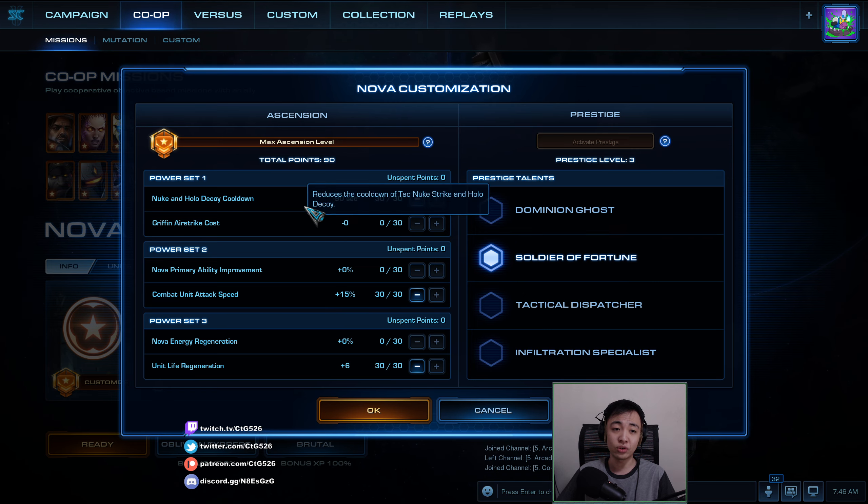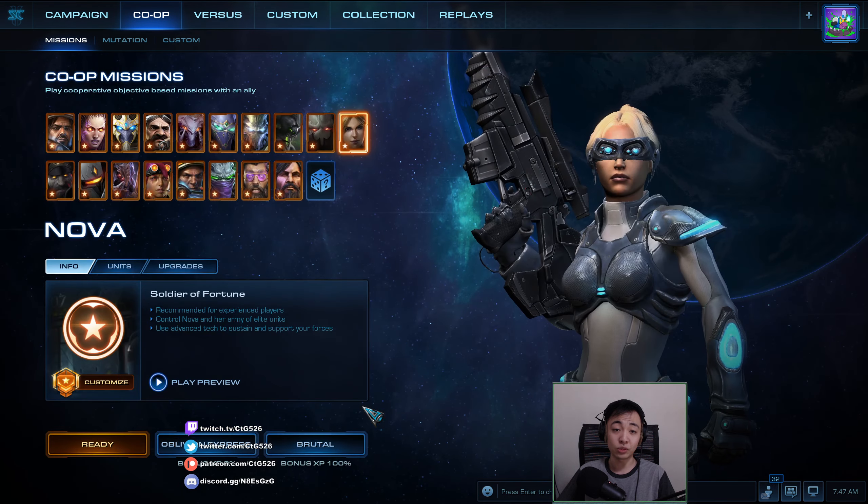We're going with Nuke and Holo Decoy Cooldown since I want all my minerals on Spider Mines rather than Airstrikes, since those count towards Siege Tanks. We'll also go for Combat Unit Attack Speed so the tanks attack faster, and Unit Light Regeneration so the units avoid dying.